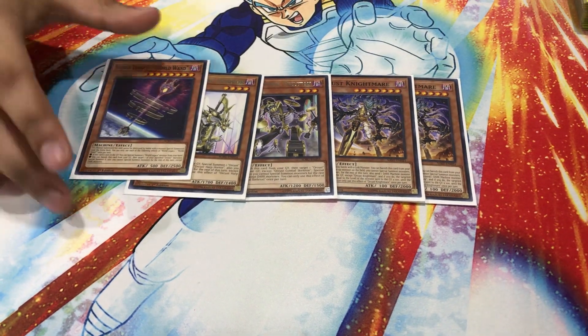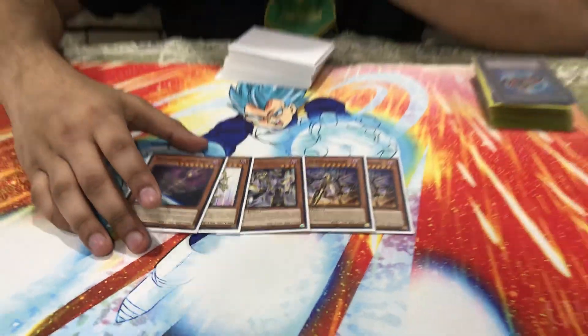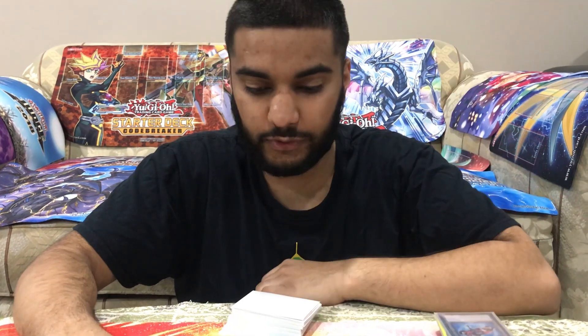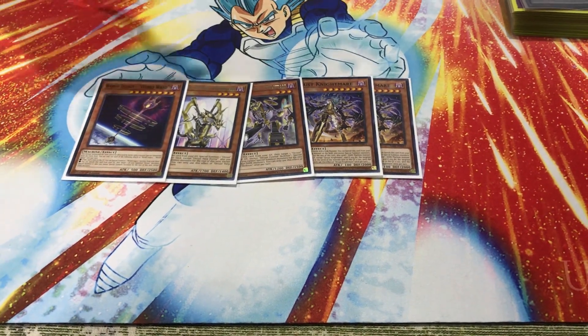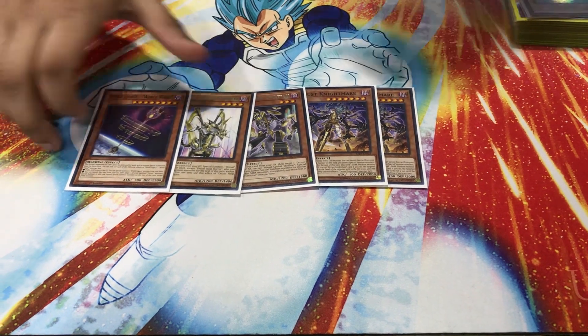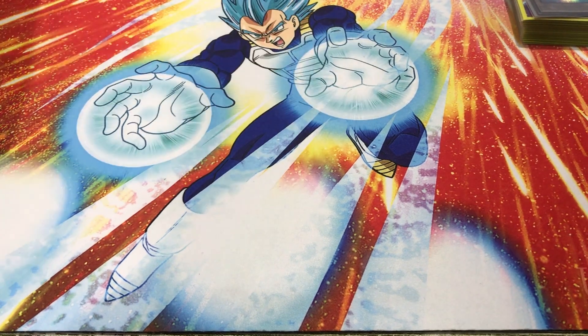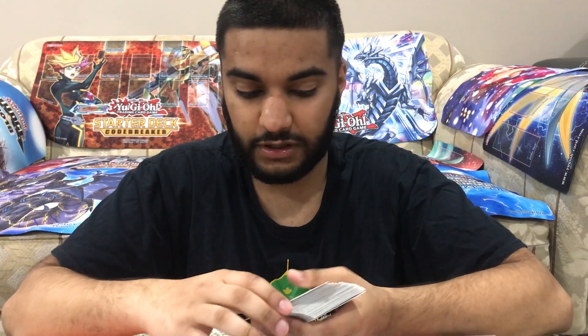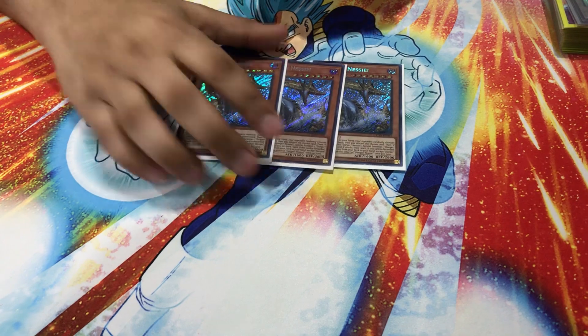Then the one Orcust Wand for the standard Eidos the Underworld Squire play to set up Galatea or the Borrelsword play. In this deck you're playing the three best engines in the game right now: Dark Warriors, Orcust monsters, and Dangers. You don't really have space to increase the Orcust count, but I would definitely up these if I had the opportunity. It's a really small, light engine, but they get the job done and help you tutor so many plays.